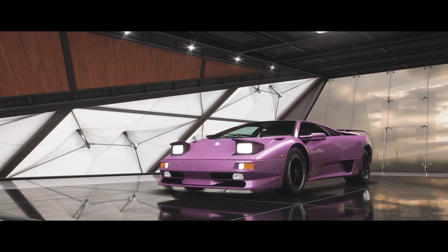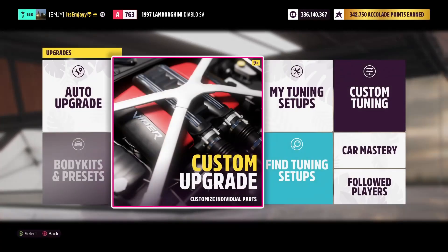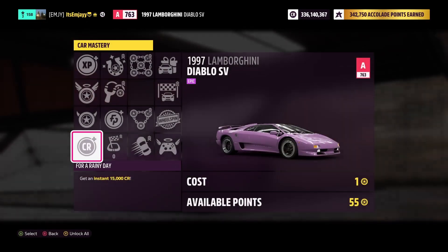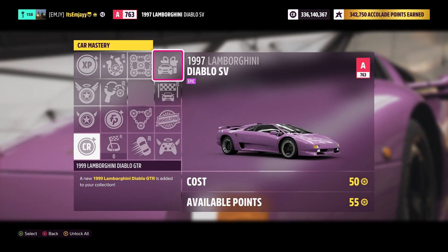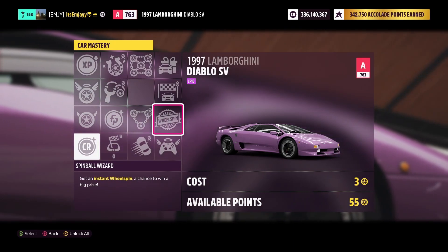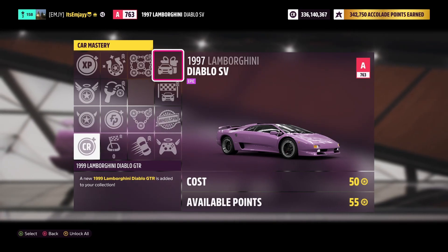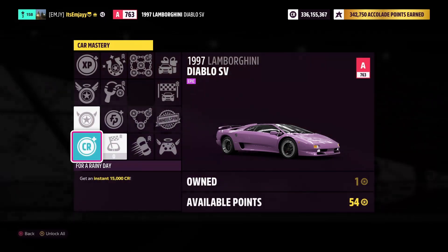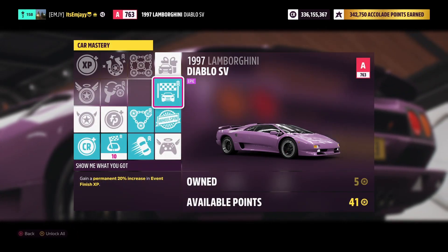You'll need some skill points as well, but we'll get there in a minute. Once you've got your Diablo SV and you're in it, go to upgrades and tuning, then car mastery, and you want to unlock this perk right here. This should cost you 64 skill points.